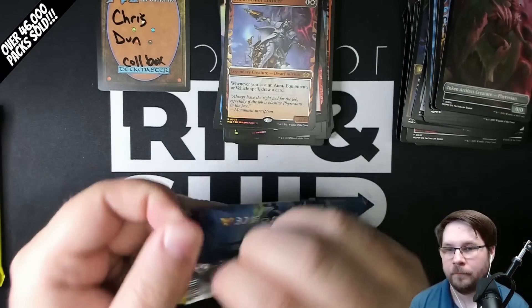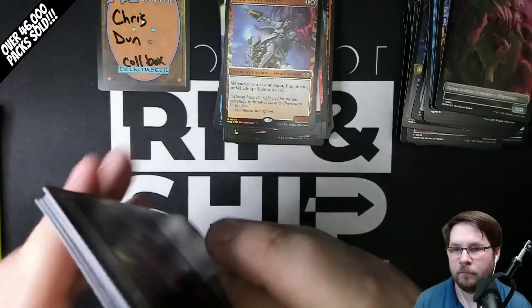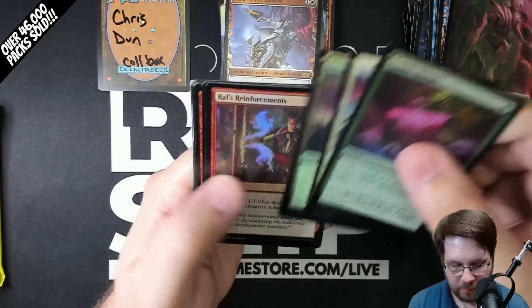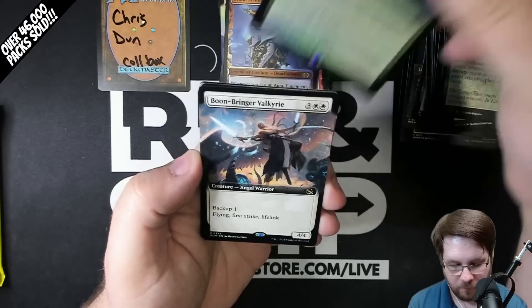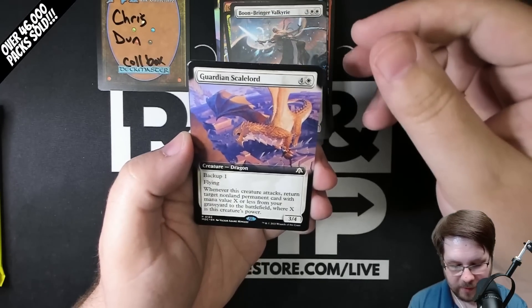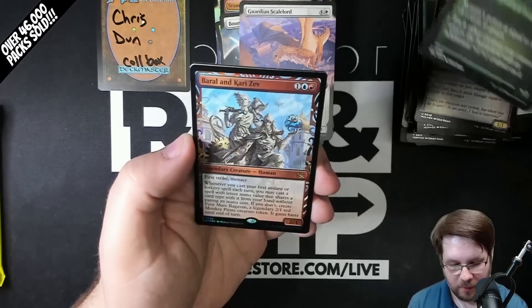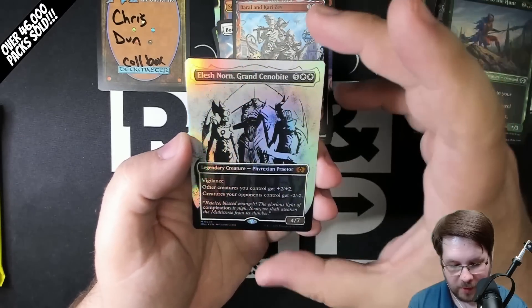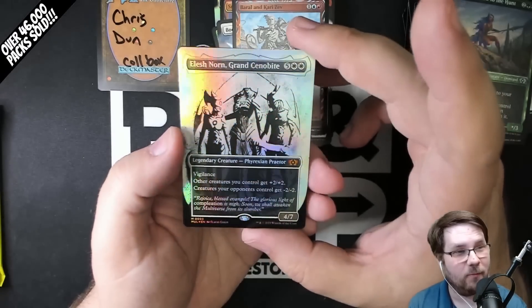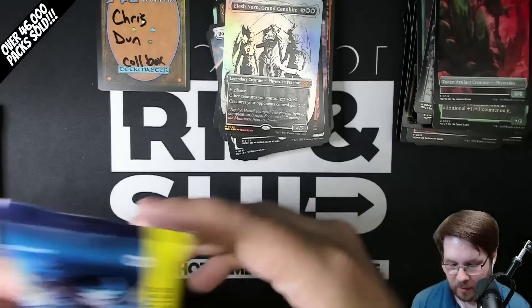Foil Knight-Errant of Eos, extended. And foil Sram — this is the regular foil Sram, not the halo. Let's see what we get in this next pack. Foil Forest. Tribute to the World Tree, rare. Boon-Bringer Valkyrie, extended. Guardian Scalelord, extended — love that art. Jerry foil and common. Etched Renata. Beryl and Carri Zev, foil.